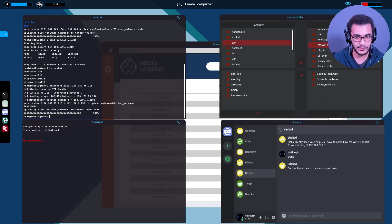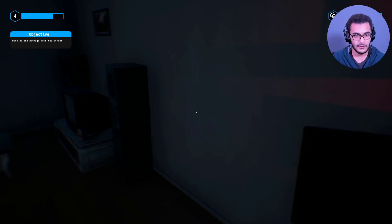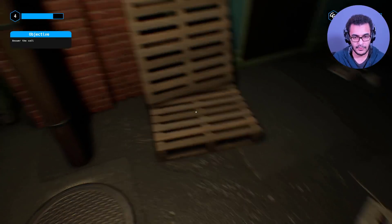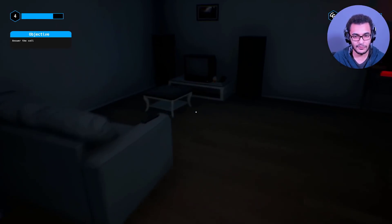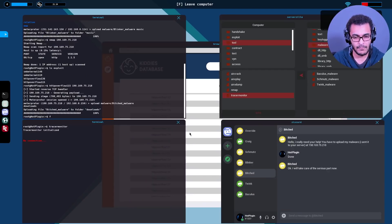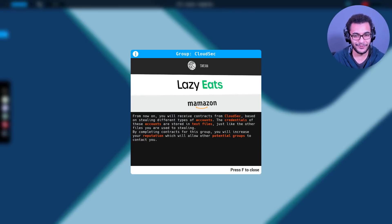Let's go pick up the package - Amazon actually delivered it at night, that's weird. Answer the call. Override says: 'A group of hackers heard about you and they are excited to work with you. You should receive a message from them soon - good luck.' Oh my god - CloudSec! Now we're talking - we're members of CloudSec now, or at least being recruited!